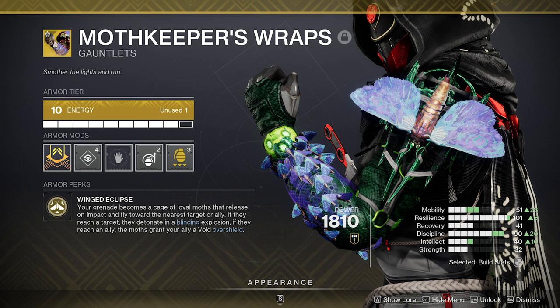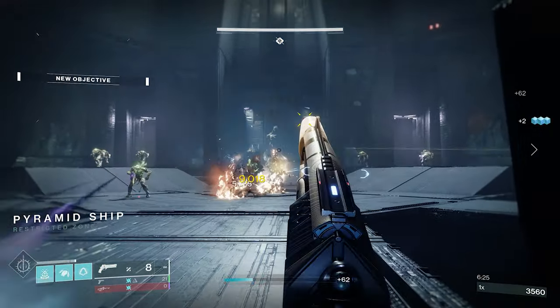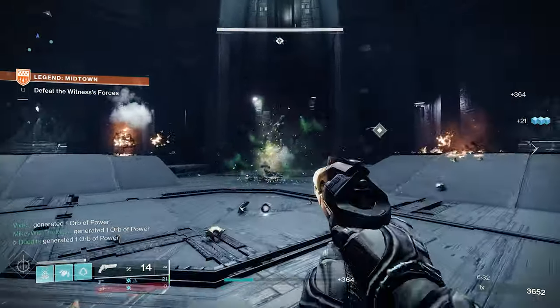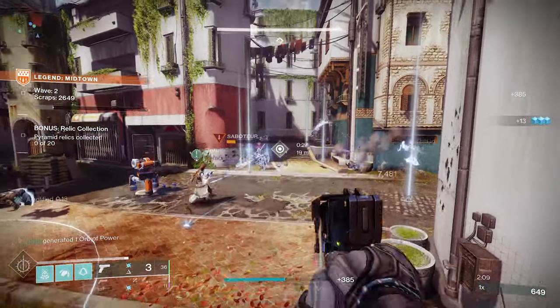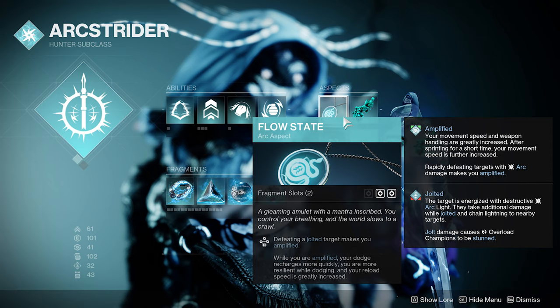The first part of the build is based around Moth Keepers Wraps. Your grenade becomes a cage of loyal moths that release on impact and fly towards the nearest target or ally. If they reach a target, they detonate a blinding explosion which can blind multiple targets. If they don't hit a target, they reach an ally and grant an overshield. You get two of these, and they blind for up to 10 seconds — really really strong.